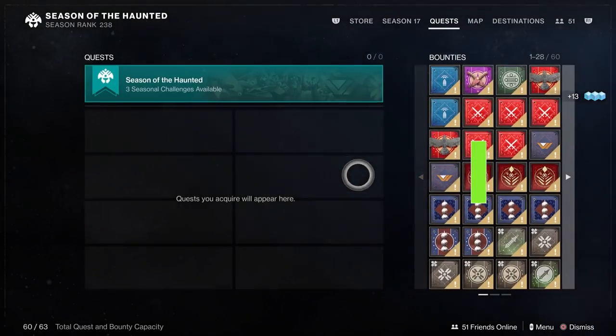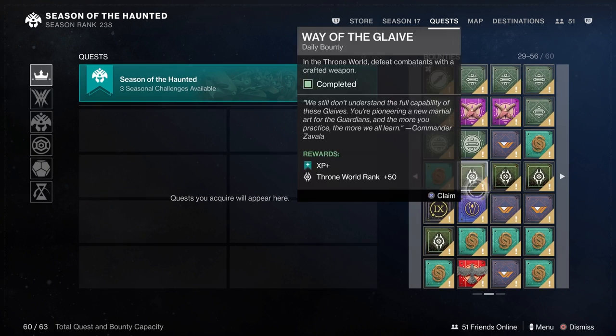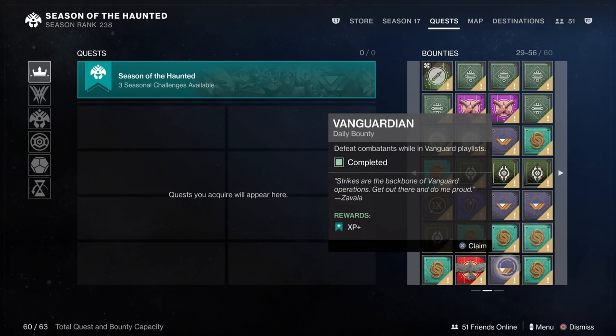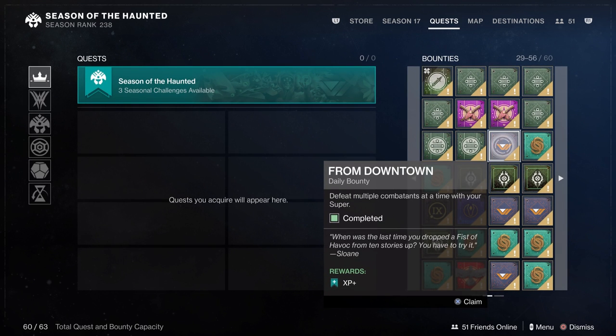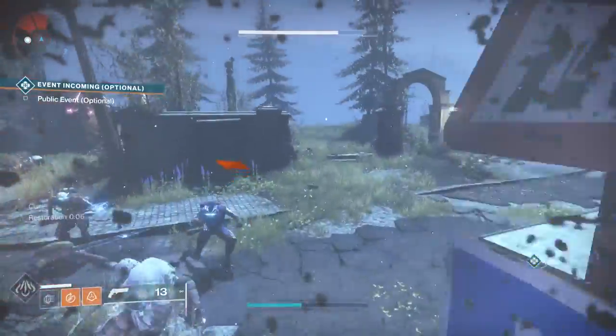Banshee and Zavala both have quests you can complete while doing other things. Banshee is simple — he always has tasks involving kills with certain weapons. Zavala's quests will sometimes say 'while in Vanguard playlist,' but sometimes they won't. If they don't specify Vanguard playlist, you can complete those objectives while doing other activities.